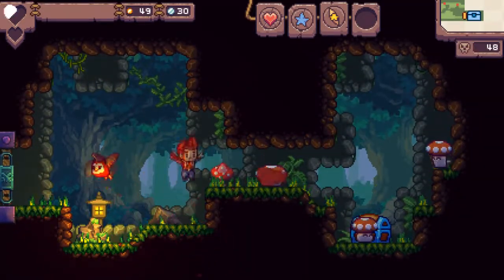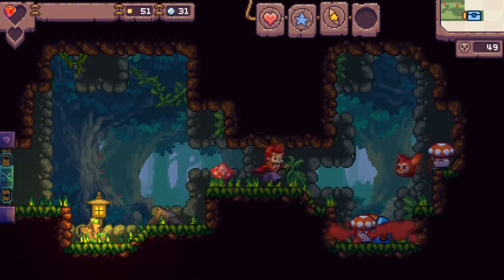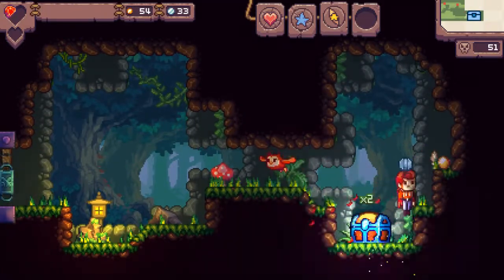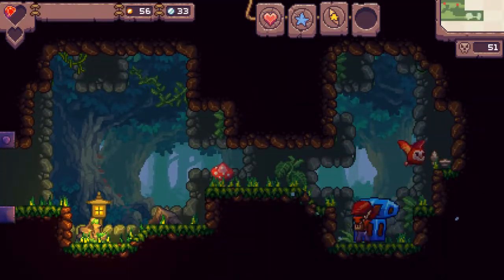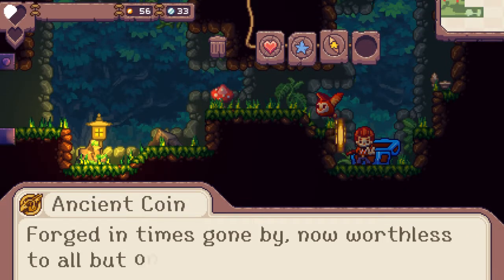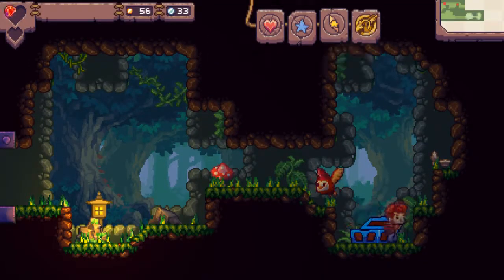There we go, got him. Not quite far enough — there we go. Can I throw him down there? That looks like a really special chest. 'Forged in times gone by, now worthless to all but one — Ancient Coin.' Interesting, I don't even know what that does.